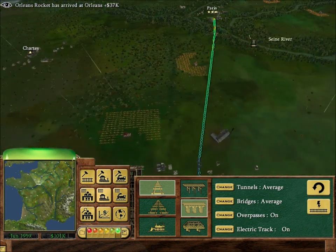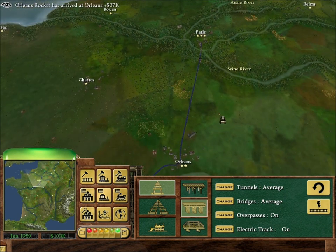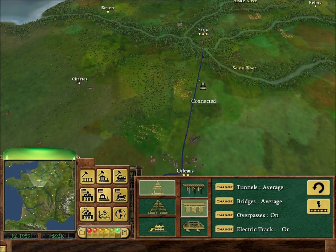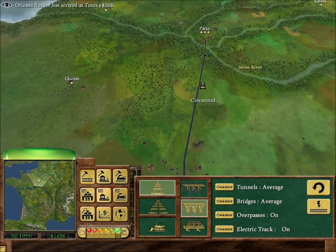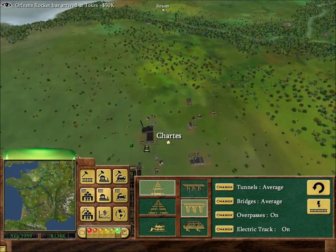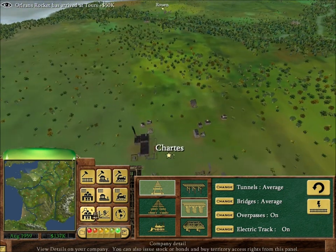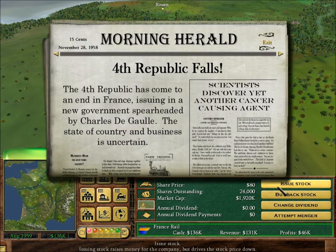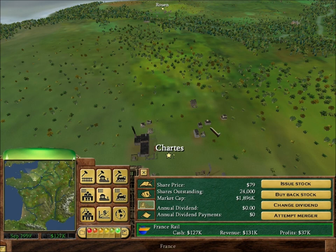We haven't got too much money, but I'm going to show you how to create a connection of two lines, and possibly a little bit more than that. First of all, we're going to get ourselves some... this game's annoying like this, it keeps popping up.